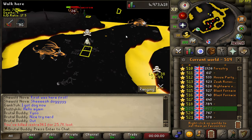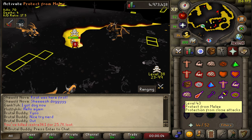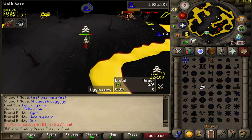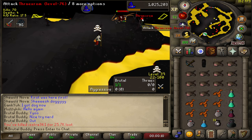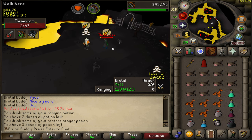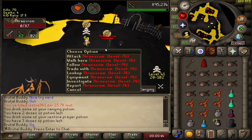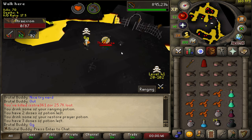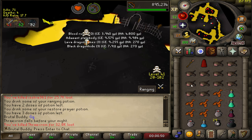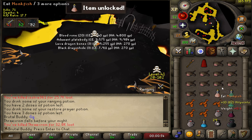Before we get into the Slayer we have to take care of some things and make sure that our protection area where we defend those dragons is still safe. Let's see if he has anything for us. Magic potion, ad plate, nothing special. But we secured the area, at least in this world.